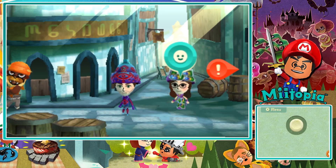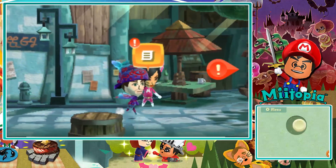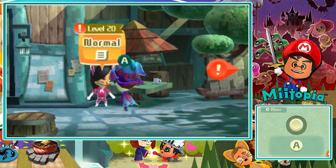Hey, what is up heroes and welcome back to some more Miitopia. Last episode we discovered where the Darker Lord is hiding in his giant skyscraper, but to get inside we need four jewels. We have two, and in today's episode we get the final two by doing these two missions right here — a level 20 mission and a level 21. So we'll go for the 21st first and then 21.